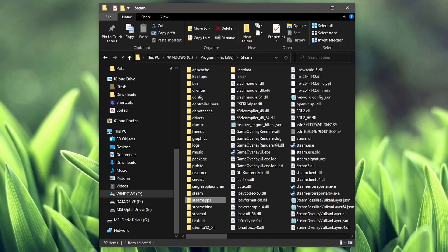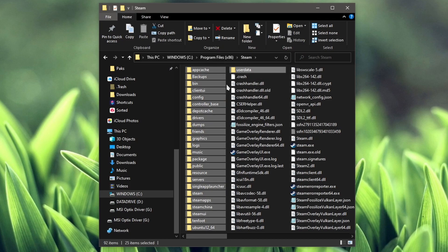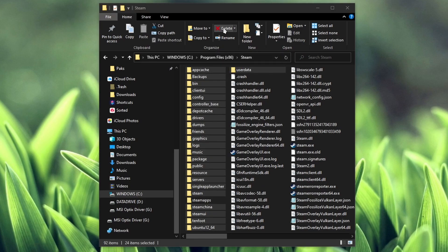Open a file explorer and then go to the Steam folder. What you want to do here is select all of the folders. Click on the first folder, press Shift and then click on the last folder. Now press Ctrl and click on Steam apps. Then you're going to delete everything.